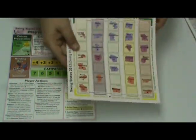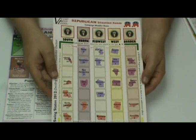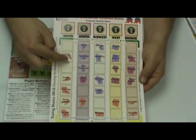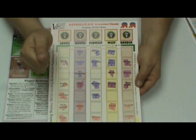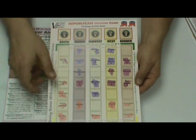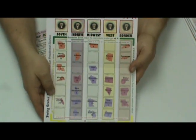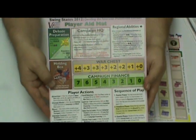You also receive a Situation Room, or War Room, mat. This is where the game is really conducted, and the different regions of the country — the markers go up and down with your fortunes in politics, and the swing states are deployed. One side Republican, one side Democrat. You also receive a handy player aid mat.